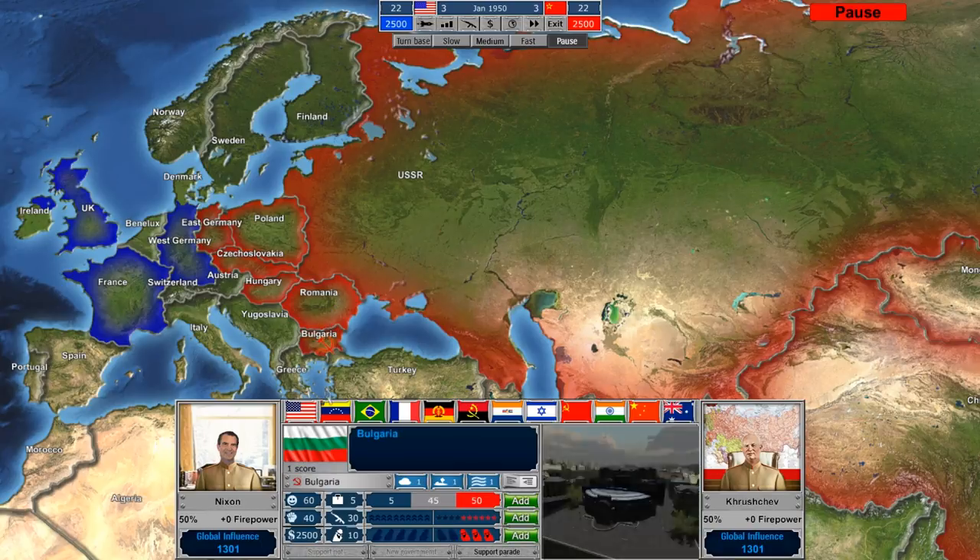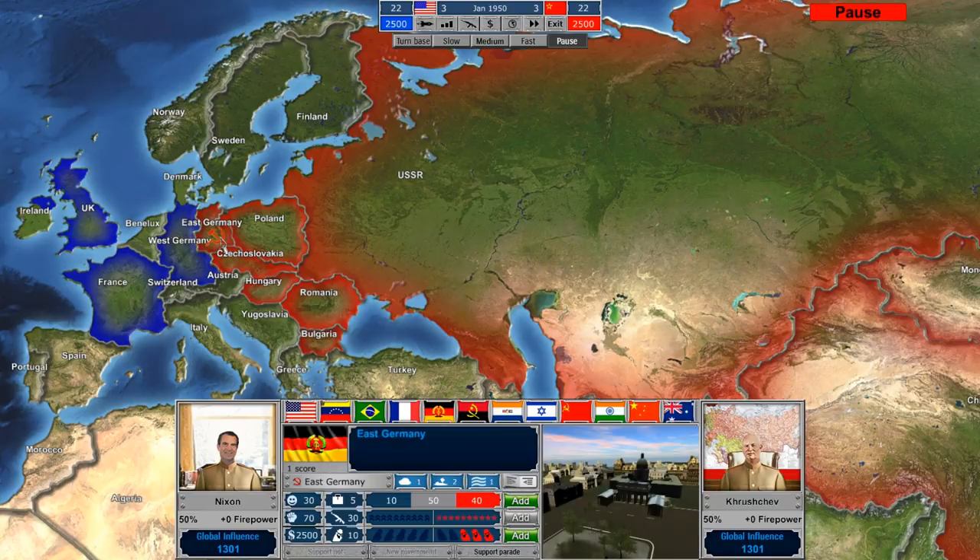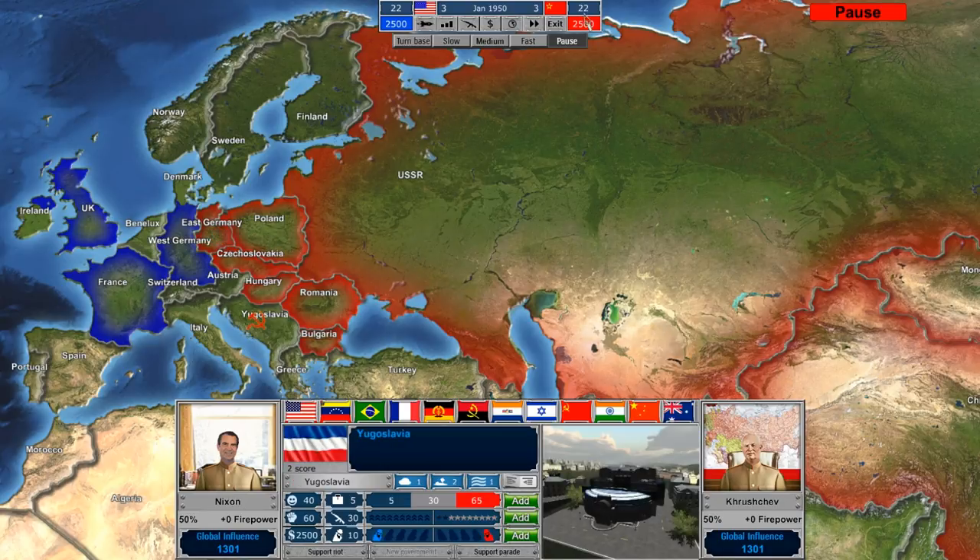Czechoslovakia actually gives us a score of 3, Poland 3, East Germany 3. So these red countries' scores add up to give us our 22. The goal is to shift more and more of these countries to the red, to the Soviet side, which will increase our score.